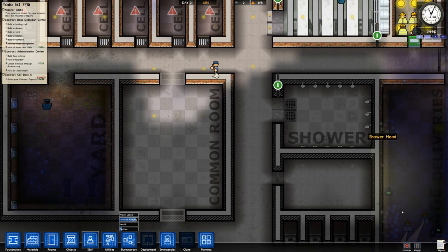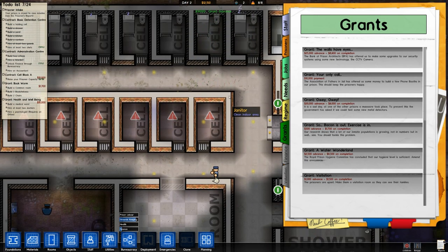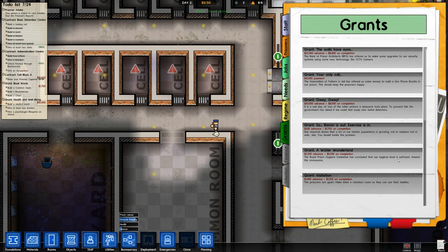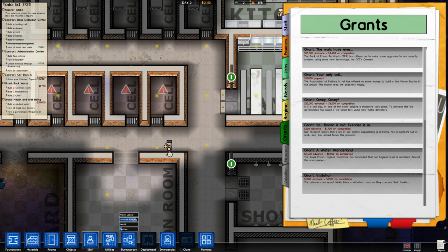I think I'll need to buy some TVs, so let's go to the grants menu and see if there's anything that relates to recreation. Bookworm: some of the prisoners like to read and that keeps them happy — we'll accept that. Health and well-being — that's important and we should actually get a medical ward because we'll need it pretty soon, especially if these guys keep smuggling rakes around. Massacre Prison — metal detectors, but we don't want more because six metal detectors is really expensive both in power and cost.